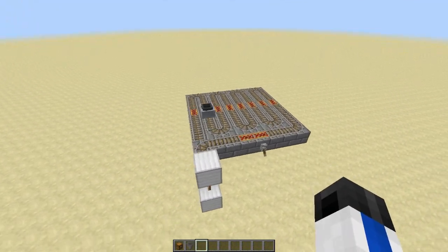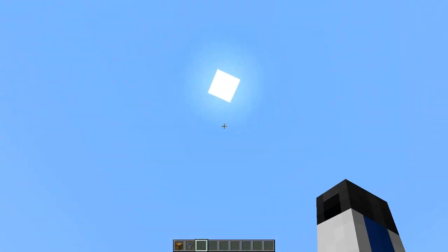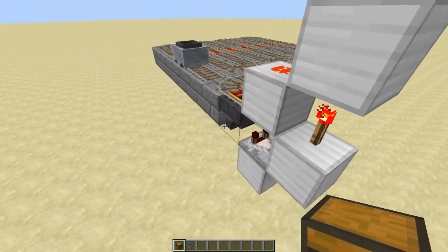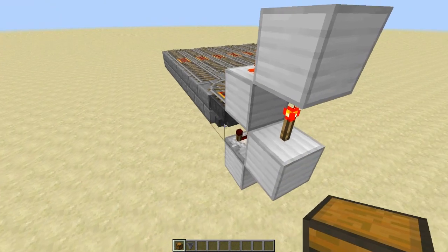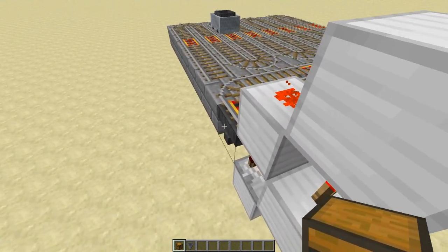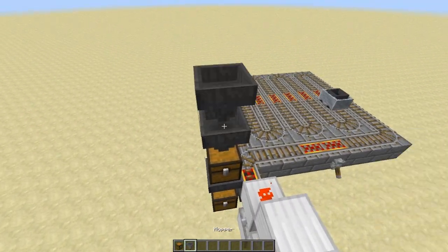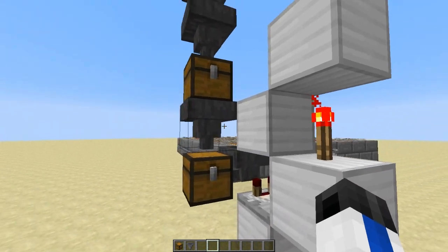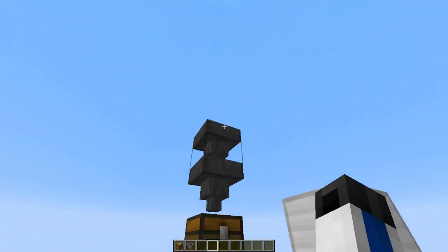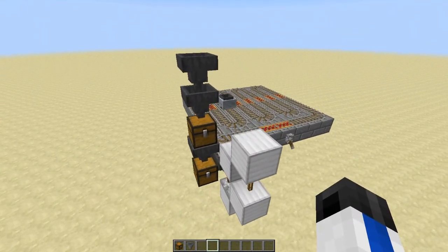Next up, we are going to be placing our tube of hoppers and chests that's going to go all the way up to the top. You don't actually have to use hoppers and chests if you want it to look different, but it's more resource efficient to do so. Beside this hopper here, place a regular chest, then a hopper, chest, and two more hoppers. You won't actually need anything above this chest if it is the topmost layer, so you can leave out all that stuff if it's the topmost layer.